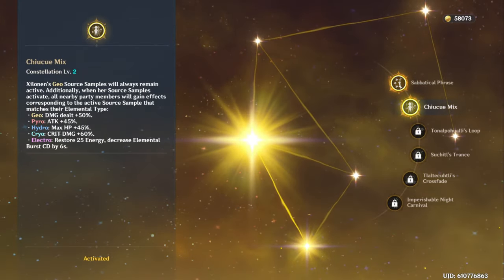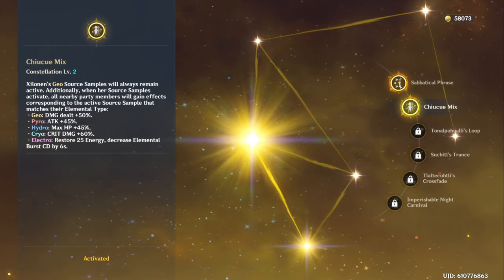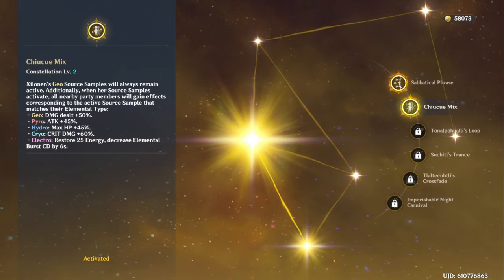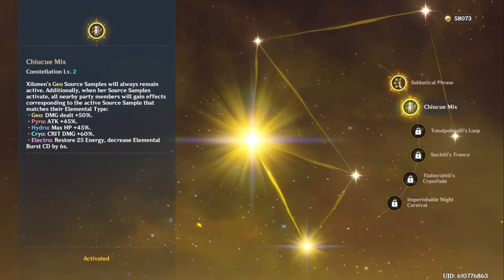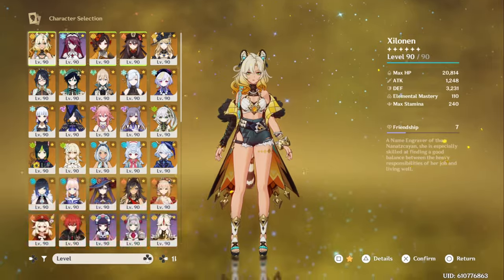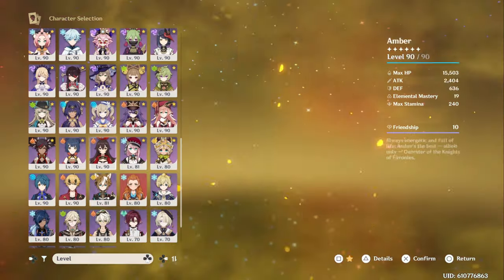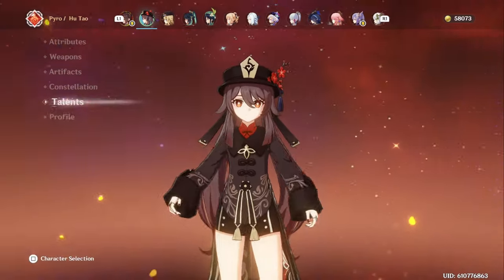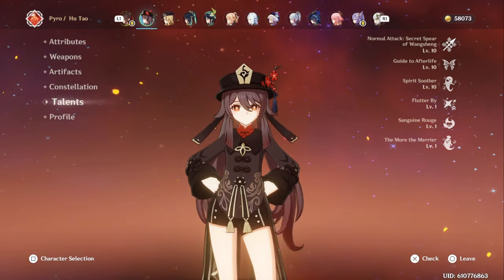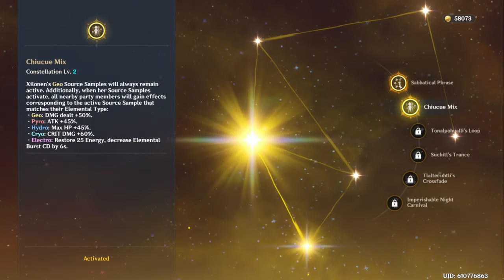For Hydro characters, they get 45% max HP. This is pretty nice because it's just more damage on a lot of characters that scale with HP, or more healing. Pyro characters get 45% attack. This is very mediocre — honestly the worst part of her C2 — because Pyro characters already have a lot of attack. The resonance when you have two Pyro characters already gives extra attack, and a lot of people use Bennett who gives around a thousand attack. There's also Hu Tao who gets massive attack from her skill by converting HP. So not really worth it. I definitely wouldn't pull for C2 if you just plan to use her with Pyro characters exclusively.